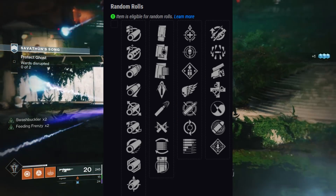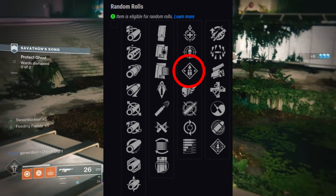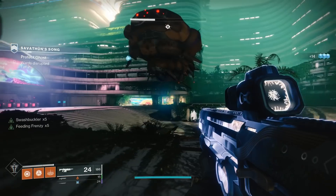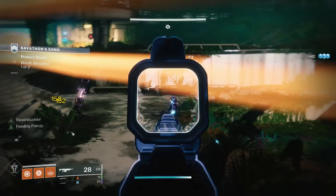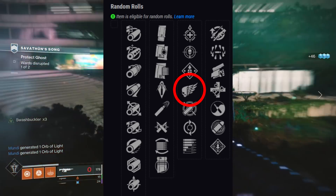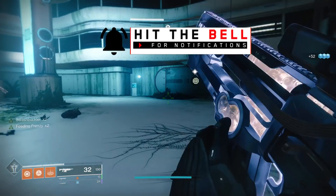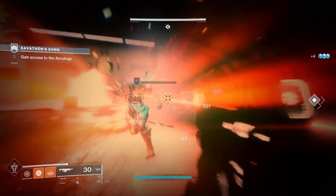In that first perk category, we have a lot of actually good options. We have Overflow — picking up special or heavy ammo reloads this weapon to beyond normal capacity. You basically get double ammunition, so instead of 32 rounds in the magazine, you simply pick up special ammo and you have 60 rounds in a magazine. That, for PvE, is actually quite powerful. We then have Killing Wind, a brand new perk — final blows grant increased mobility, weapon range, and handling for a short duration. Because you already have pretty good range, I don't think Killing Wind is necessarily as good here as it would be on a shotgun, for example.